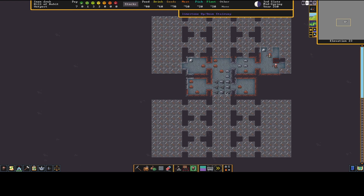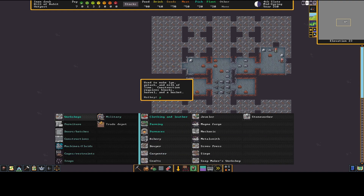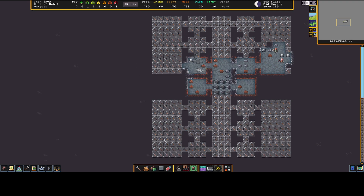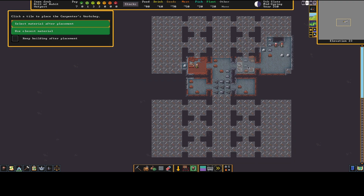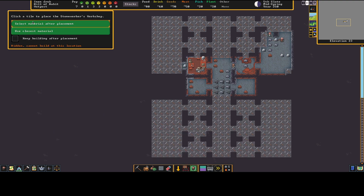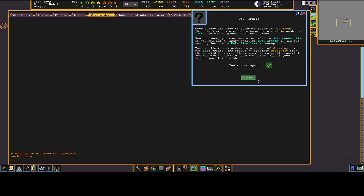We now have our workshop areas cut out. I'll build a stone worker workshop here — box it in — and a carpenter workshop over here — box it in. You can build a workshop and I tend to keep 'build close-up' checked with 'keep building placement' on when making doors and things. Pausing now — both workshops are built for carpenter and stone worker.